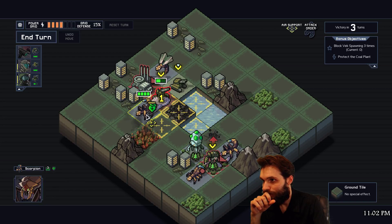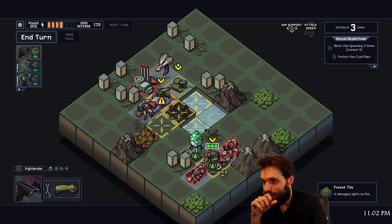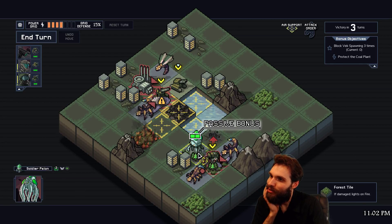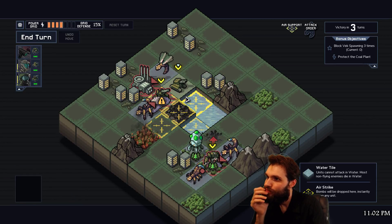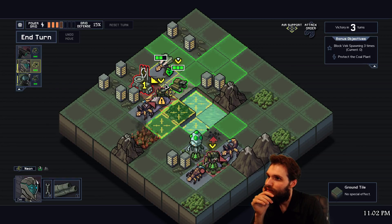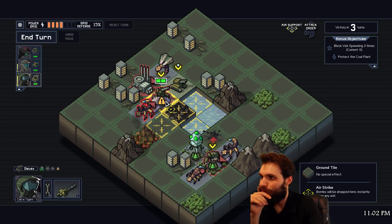Yeah, nope - your block. This is annoying because we got webbed. Okay, we definitely need to get rid of this guy, which we can't at present. We could push him out of the way once, but that doesn't really solve our problem.